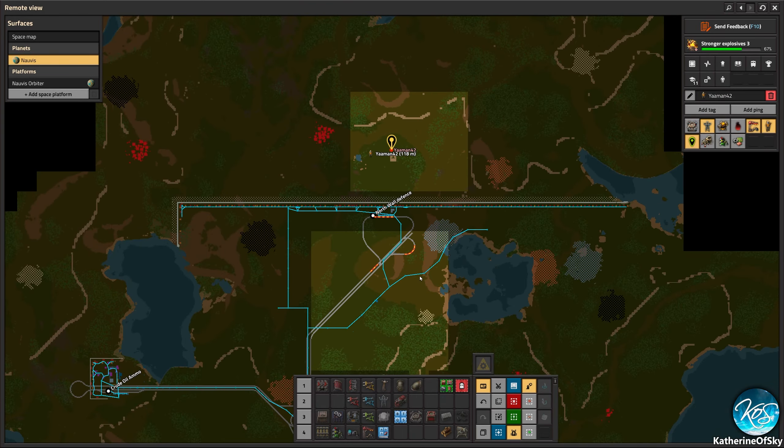Let's see — I want to send more space platform stuff. I'm ready to send it — are you ready to watch? Let me just get back to safety. Watch the orbiter — I'm going to launch this rocket and it will arrive very shortly, and you can watch the platform create itself. That's kind of cool.